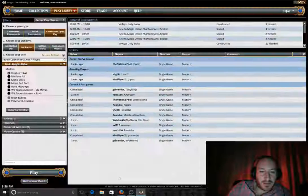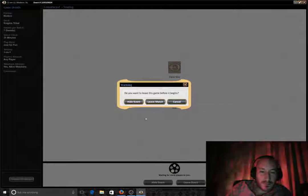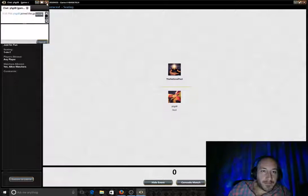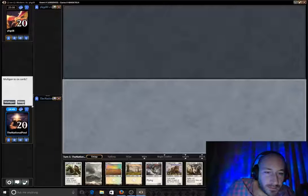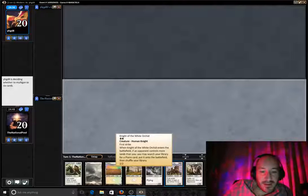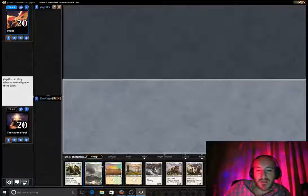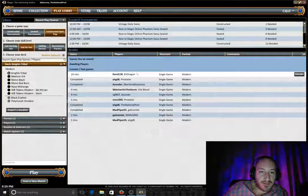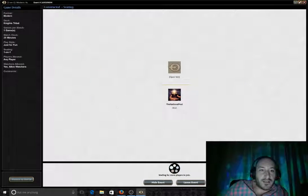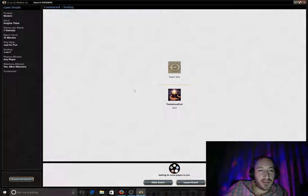Let's see if we can join somebody else's game — this is taking a minute. We got a lot of land, so Knight of the White Orchid isn't going to do much for us I don't think, but we can come down hitting on turn two. I think I'm running Student of Warfare and that's really the main one-drop. It's ridiculous. It's almost as bad as people in five-man dungeons in World of Warcraft just being pissy. I don't even think they drew a hand on that one.